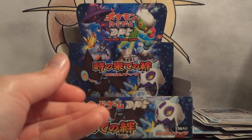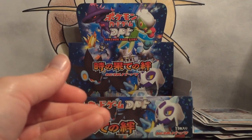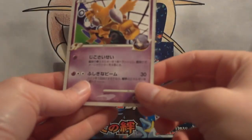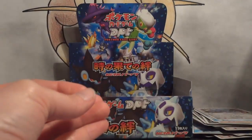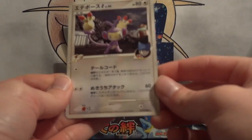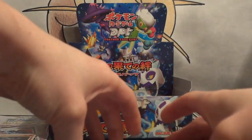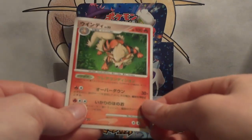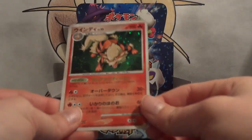I just realized I put the Starks in the wrong pile — there we go. My first rare is Alakazam. My second rare — hey, Ambipom! I haven't pulled this one yet, so nice. And my holo — Arcanine! Another new one.